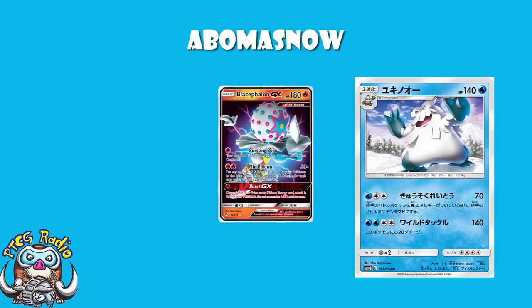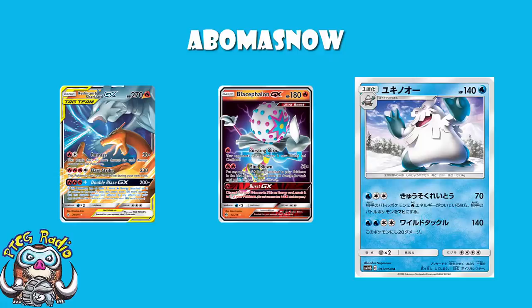Reshiram and Charizard is going to be the best deck in the format post-rotation, and as soon as Unbroken Bonds comes out. This card has a lot going for it before we even start. Slightly longer intro than usual but there was a lot to talk about. Timestamps in the description if you want to jump straight to the attacks. So the first attack is the one we're primarily concerned with: one Water, two Colorless Energy — Super Speed Refrigeration. Love the attack name.